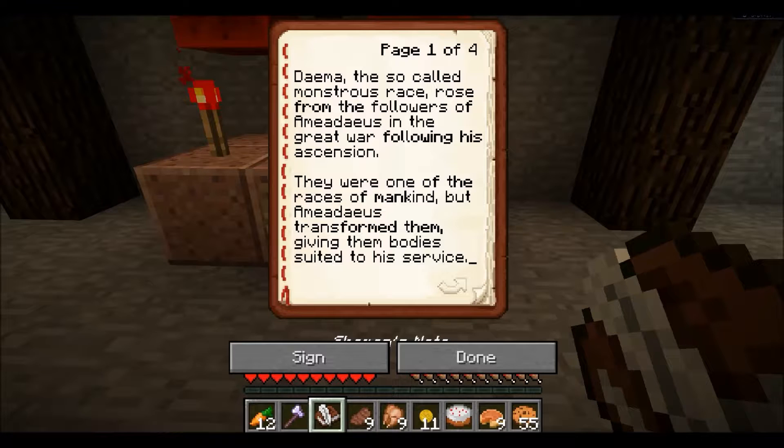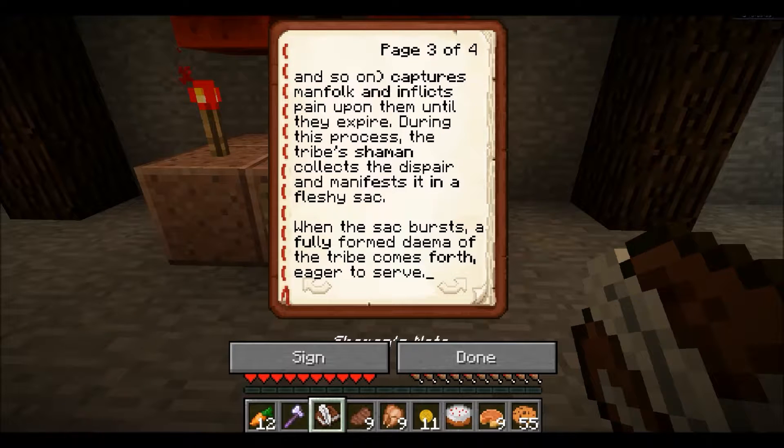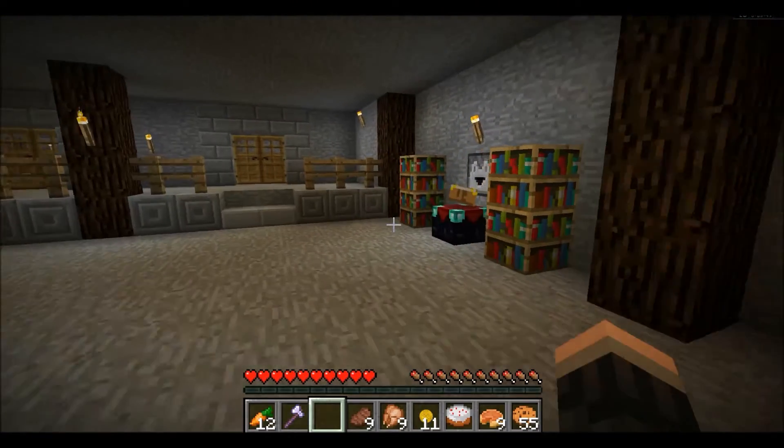Page 104. Dema, the so-called monstrous race, rose from the followers of Amadeus — rock me, Amadeus — in the Great War following his ascension. They were one of the races of mankind, but Amadeus transformed them, giving them bodies suited to his service. Our bodies are not for petty relationships with one another as the manfolk do, bringing forth smaller, weaker versions of themselves. We are formed from the congealed suffering of mankind. Each tribe of the Dema — orcs, goblins, ogres, and so on — captures manfolk and inflicts pain upon them until they expire. During this process, the tribe shaman collects the despair and manifests it in a fleshy sack. When the sack bursts a fully formed Dema of the tribe comes forth, eager to serve. So, Nargol, I hope that answers your poorly worded question, and I quote, 'How is Babi formed?' Pick up a book once in a while. That is quite funny. I like that. How will you make Babi?